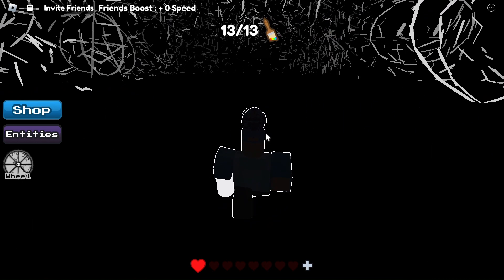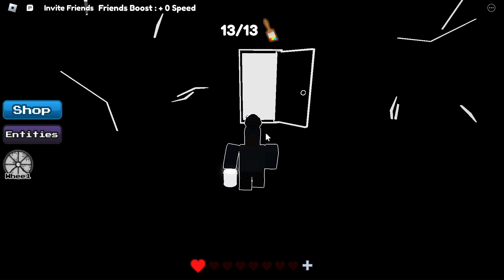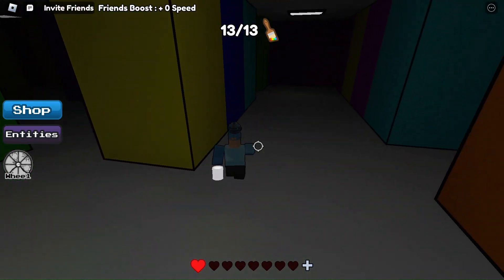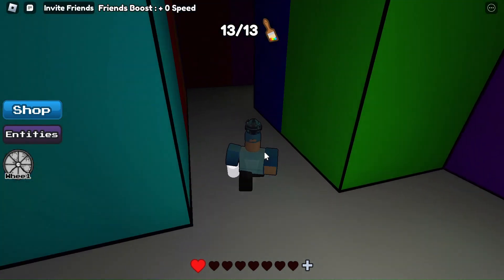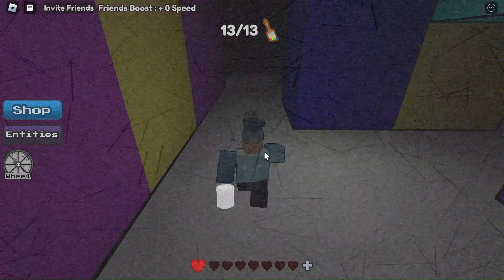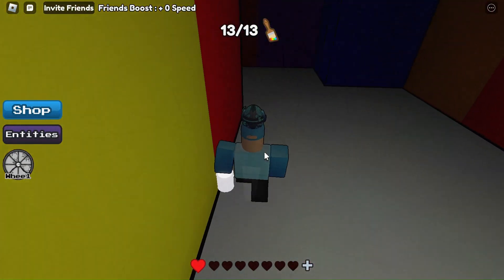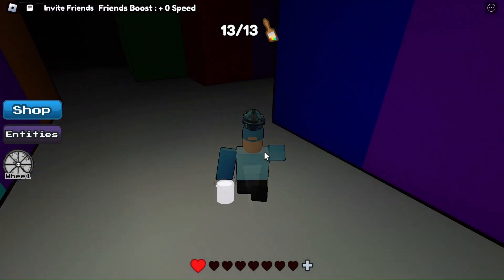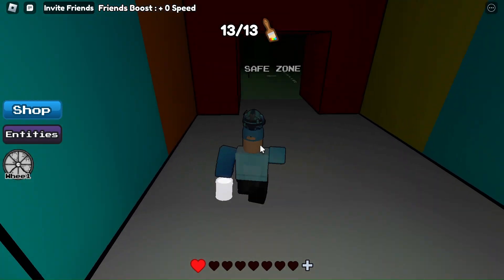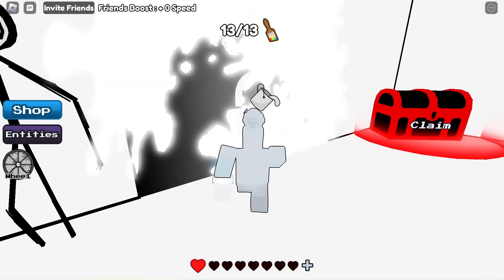Once you go through this door, you need to walk quite a distance to get a white paint bucket and then walk all the way back to the door. Then you just need to go back to the start of the game. Once you do that, you can unlock the white door.